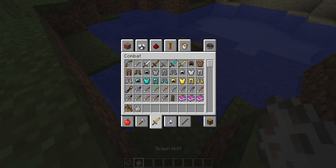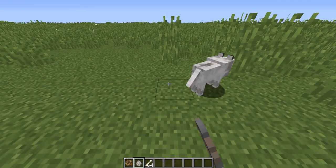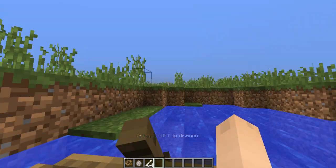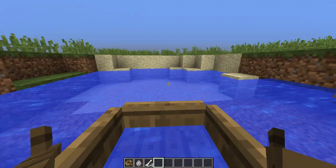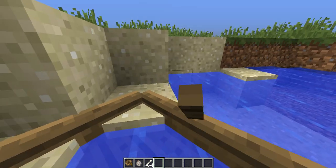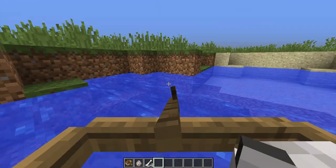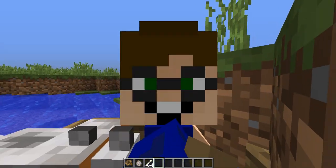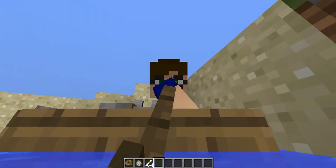From what Mojang said way back when 1.9 was still in its early stages, you can have dogs in boats with you. Get in here buddy, come here! You're coming with me. Oh my gosh, I've got a little doggy friend in this boat with me!